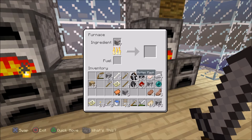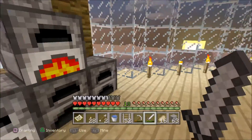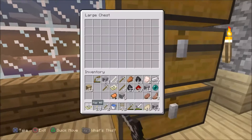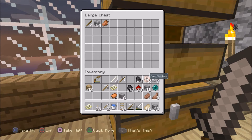I also got an ender pearl so we could enter the End if we ever find the end portal. How many do we need? I think nine. How many do you have right now? Just one — we need to kill more endermen to get them.